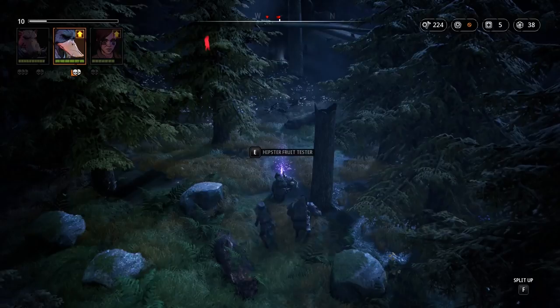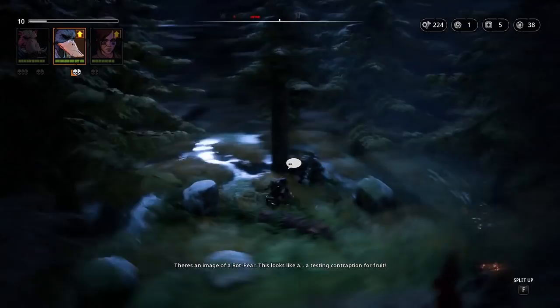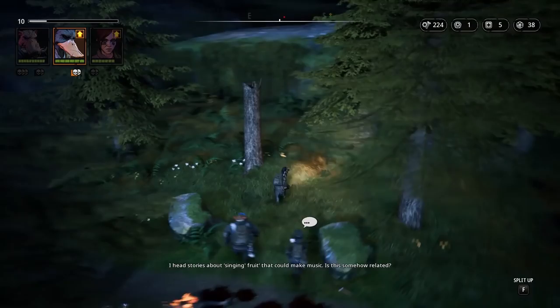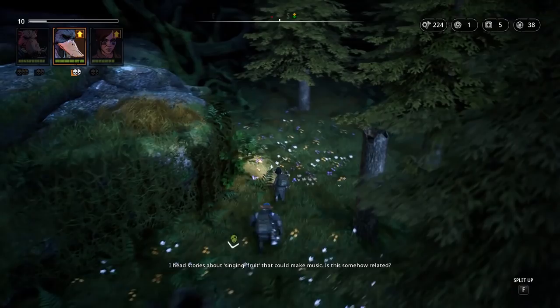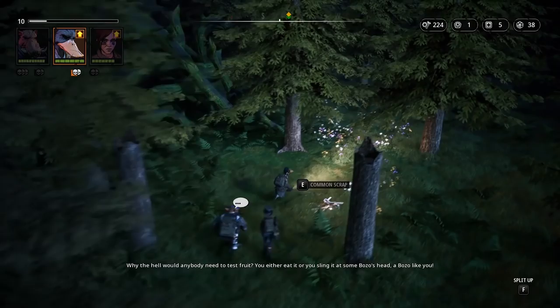Hipster Fruit Tester — a power brick that has an image of fruit etched on one side and continuously displays a flashing power battery icon on the other. This was used to determine the ripeness of fruits. Chroniclers say this device had a secondary music-playing function which required earpieces to be attached to it. There's an image of a rod pair — this looks like a testing contraption for fruit. I heard stories about singing fruit that could make music. Why the hell would anybody need to test fruit? You either eat it or you slay it at some bozo's head.